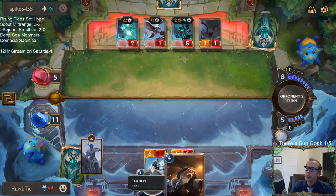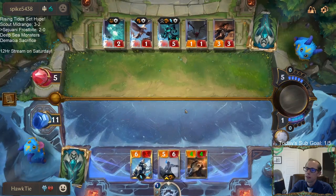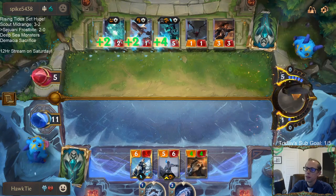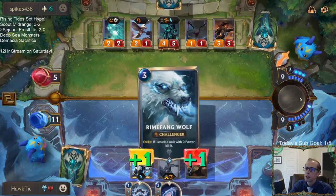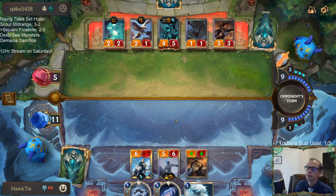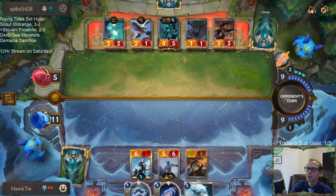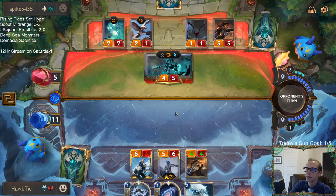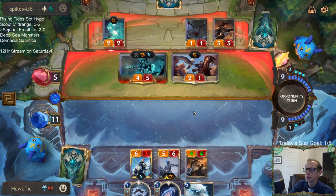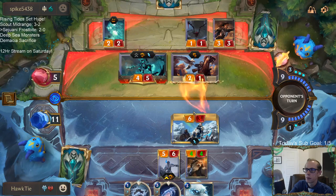It was a risky play because of how powerful Hecarim is. But we did pretty good — drawing a Flash Freeze is nice. We should be fine.